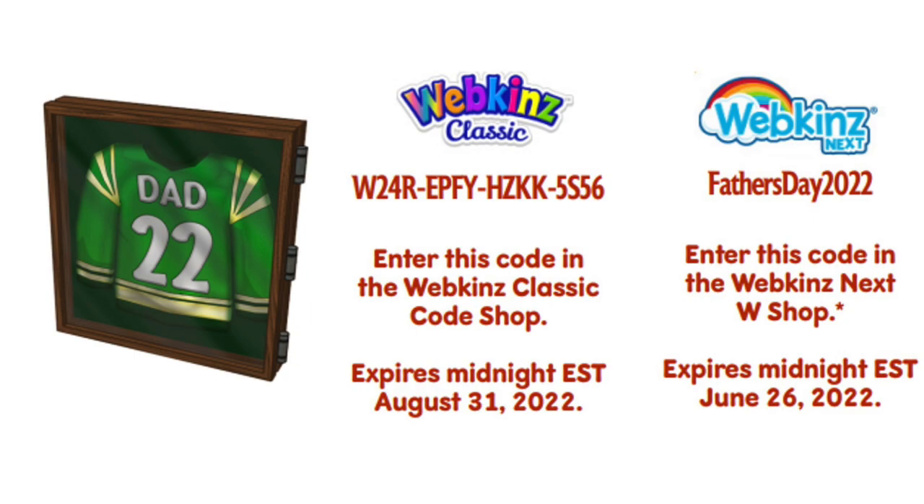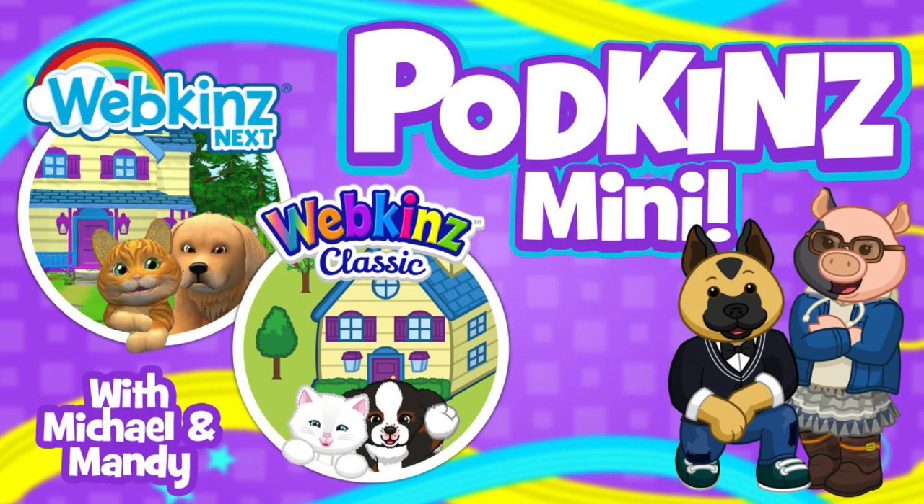Father's Day has passed but there's still time to enter codes for the framed jersey on Webkinz Classic and Webkinz Next. This was a printable card giveaway for Father's Day. The code for Webkinz Next expires June 26th, so enter it soon in the W Shop — on Next you can enter something like 'fathersday2022' which makes it easier. The code for Classic is: W24REPFYHZKK5S56. You can find all codes at Webkinz News. On Webkinz Next, open the W Shop and click the Redeem Code button in the top right corner.